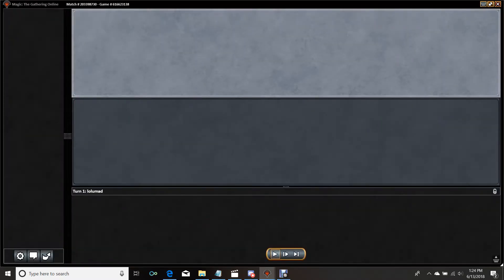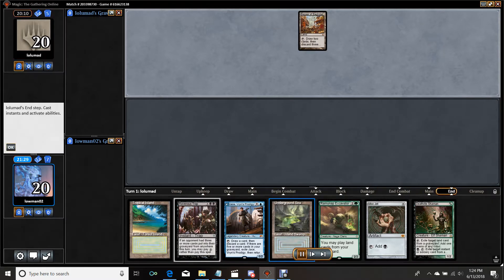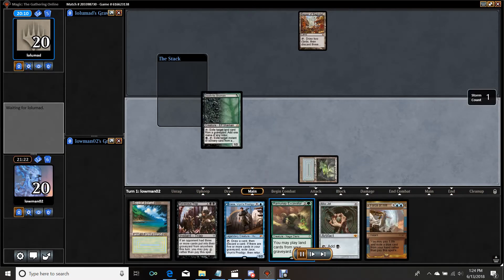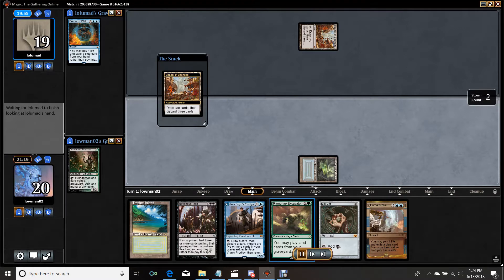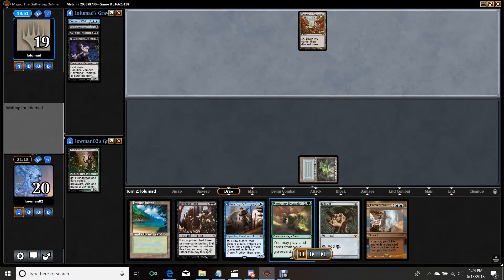We sideboard in four Grafdigger's Cages and three Ravenous Traps, taking out some of our worthless critters. We have Ravenous Trap and Deathrite Shaman. This hand is perfectly keepable, and if we ever find a Wasteland, the Ramunap Excavator can get rid of a Bazaar of Baghdad. We go ahead and resolve Deathrite Shaman. It gets Force of Willed, which I'm pretty impressed by — I'm not going to force that back, I'm fine with that. I see Vampire Hexmage.